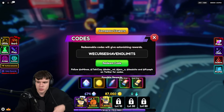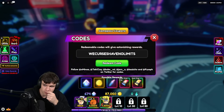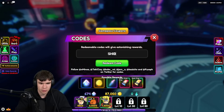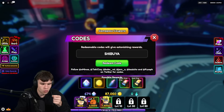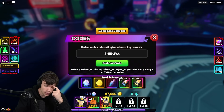Next, once we've redeemed that code, we're going to redeem the code shibuya — S-H-I-B-U-Y-A. Redeem code shibuya, and by doing so you're gonna get yourself some more nice rewards inside of Anime Vanguards. Definitely redeem that one in.